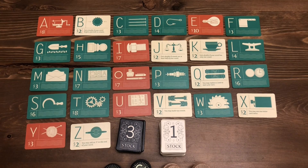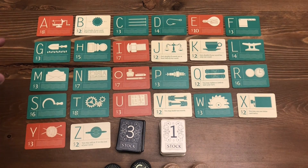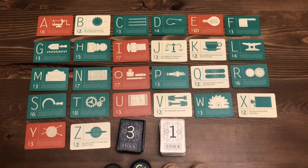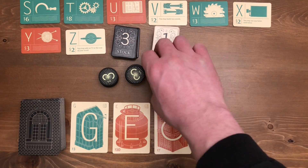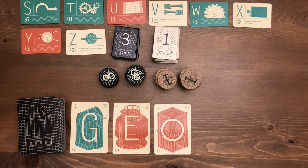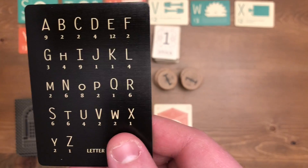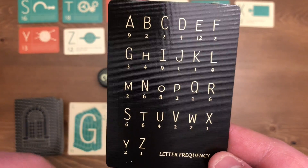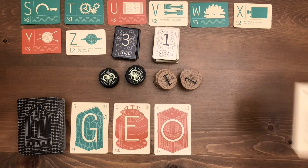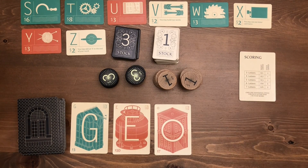Here is the radar overview for Letter Tycoon. Setting up is pretty easy. You put all the letter patents, A to Z, out on the table for all players to see. You put out the stocks worth one and three. You also put the coins — little stacks of wooden coins. You shuffle all the factory cards, deal out seven to each player. Everybody gets a little player aid with the letter frequency on one side and the scoring on the other — how big a word you make, how many points you get, or how many stocks and dollars.